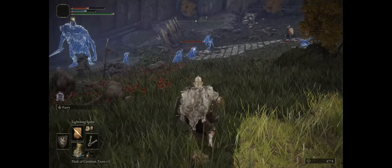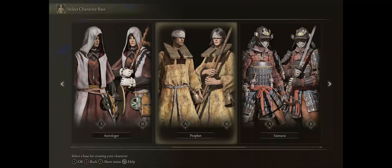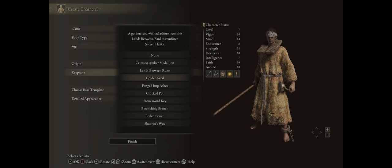First let's get started with some pretty basic mechanics for your faith spell caster. For your starter class I recommend you go with Prophet, as it is the most classic cleric or miracle incantation class of them all. For keepsake, go with the Golden Seed to give you an extra flask charge, which helps a lot in the early game for FP management.